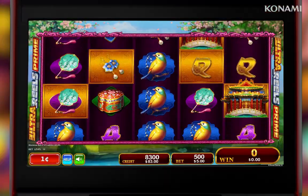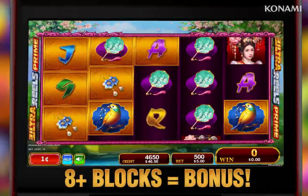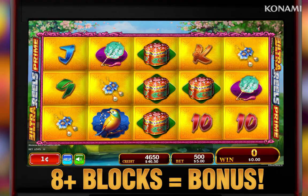Throughout gameplay, golden blocks randomly appear across all reels. Any 8 or more blocks trigger up to 20 spins on the golden block bonus.